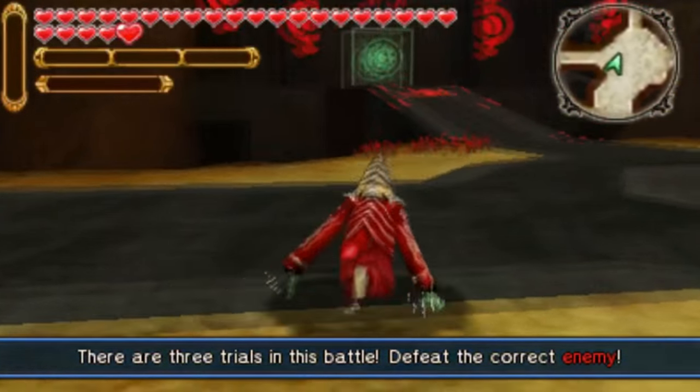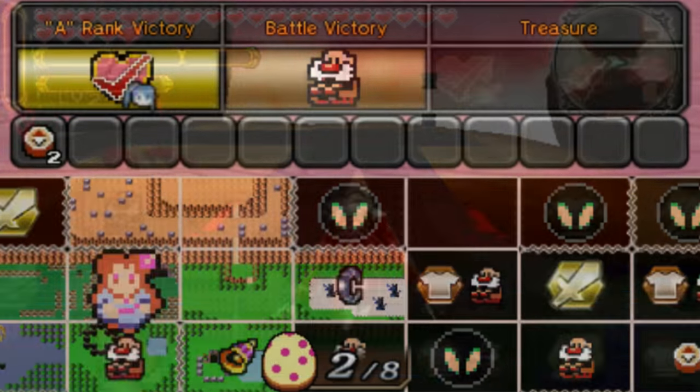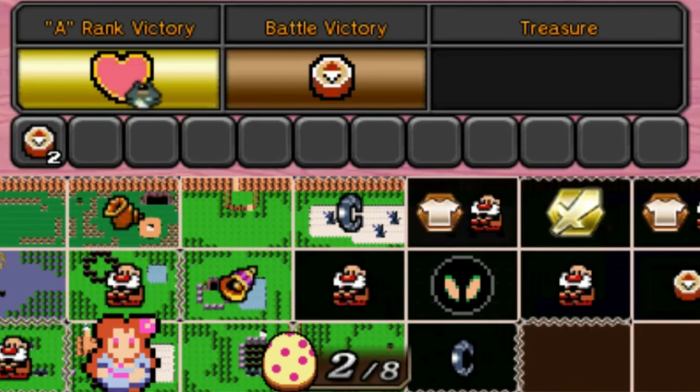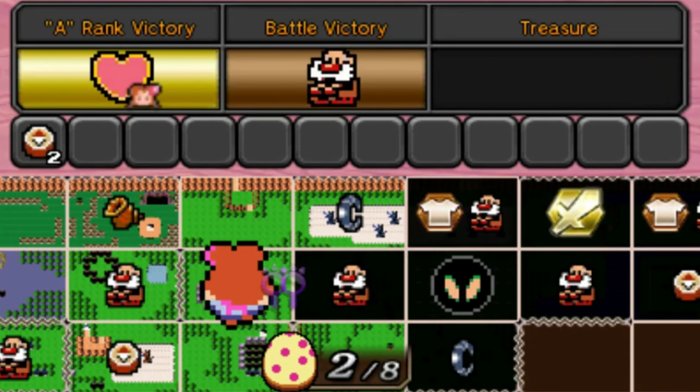I'm going to be doing a video about where the various colors they've chosen come from, so stay tuned for that. When first looking at Koholint Island, it certainly seemed like this would be the most complicated map we've received thus far, but it turns out this could not be further from the truth.